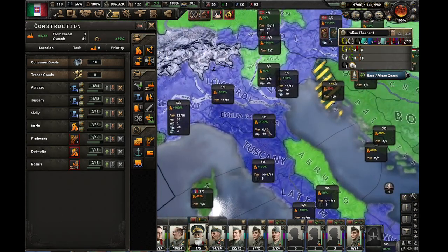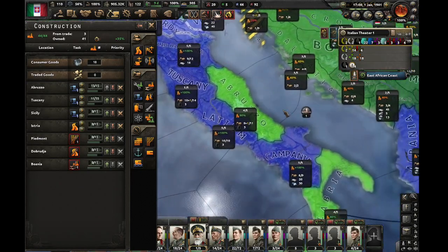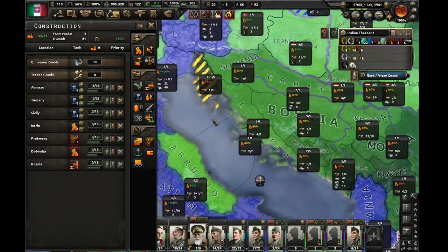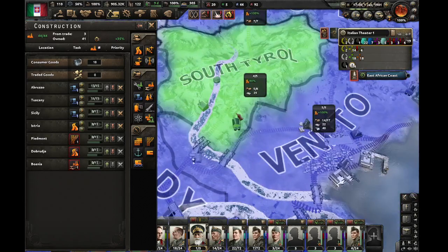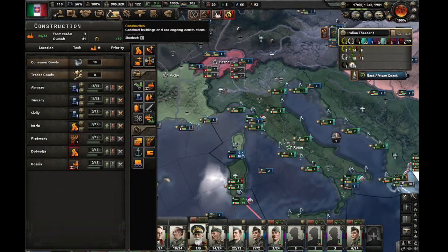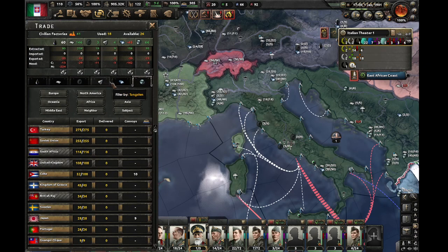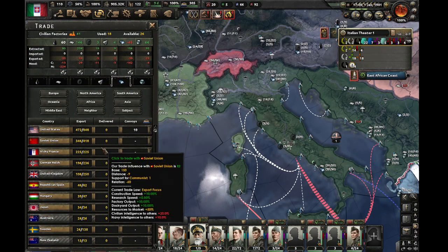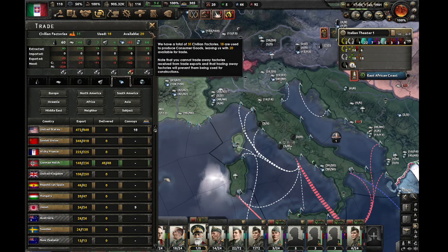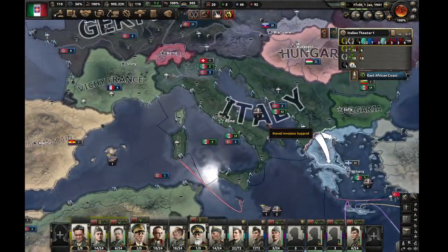We can't really increase our steel production anywhere. It's aluminum we have. So we might have to trade with Germany for it. We have a few factories we can probably use. When we take Greece, we can cut some trade with Germany.